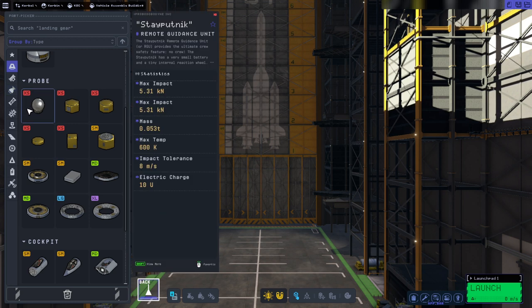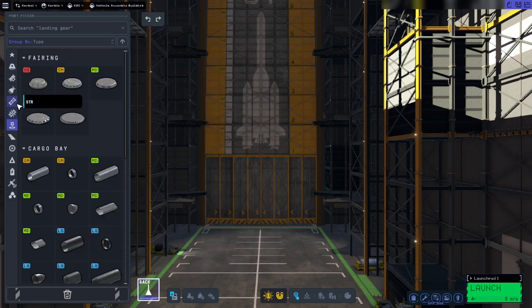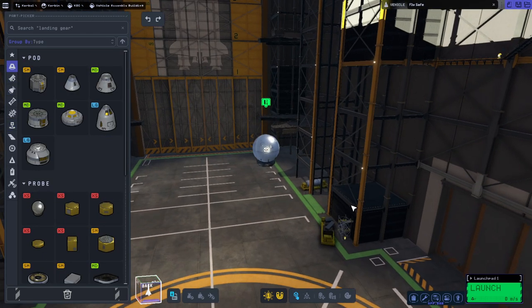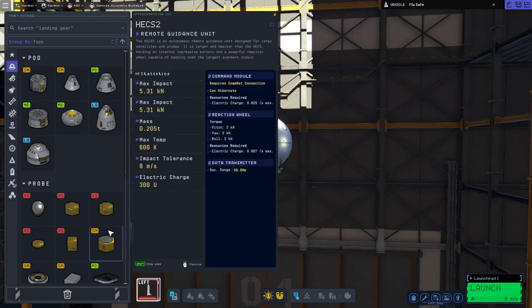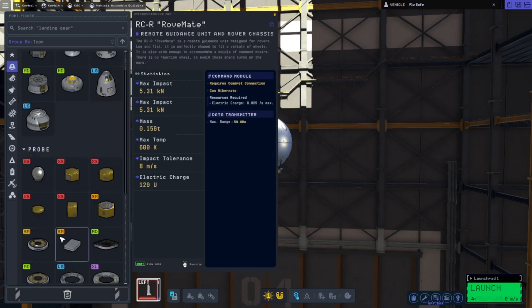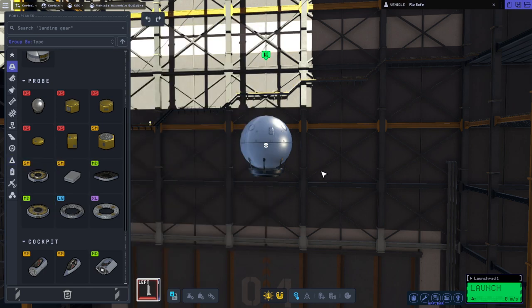I'm curious about the Stayputnik — it actually has a reaction wheel now, though it's not a very powerful one. Presumably it'd be the first one that we would actually get. I'm curious about what's going to happen if we don't put it with a fairing. It actually says max range here, 50,000 kilometers, but everything says 50,000 kilometers now literally, so that's not a drawback for it.